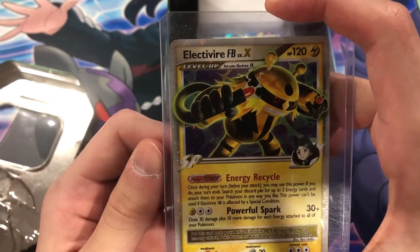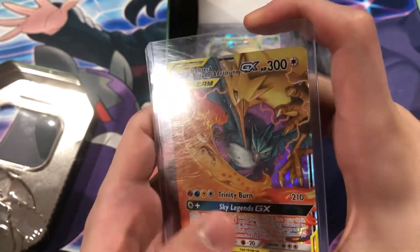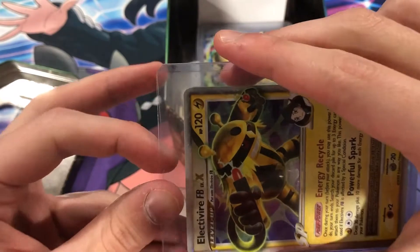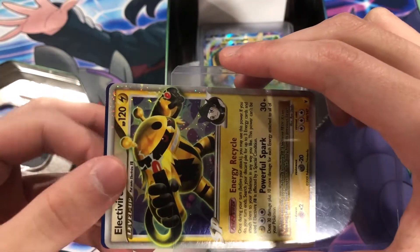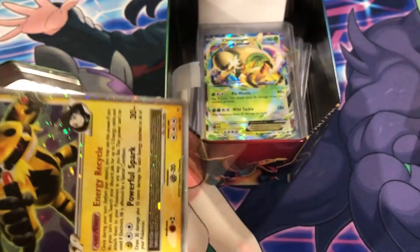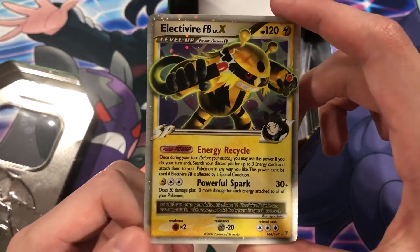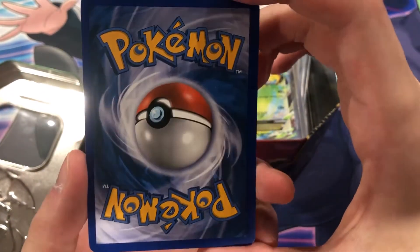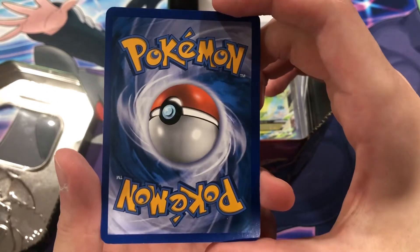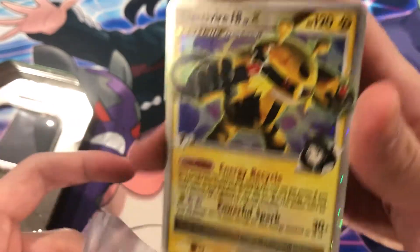Electivire — I would like to see the FB Frontier version. This dude was the Frontier character, right? And he's with the Tag Team Birds. I wouldn't mind the Birds — I didn't surprise this, I just want the Electivire. If I had to sacrifice one card from this collection it would be the Birds, but Birds are a very nice card. Electivire Level X — honestly looks near mint, except for that white thing. It looks like it could be pulled fresh from the pack. Very cool.